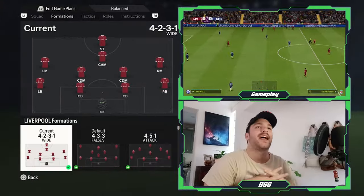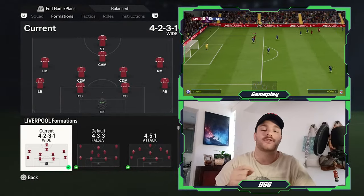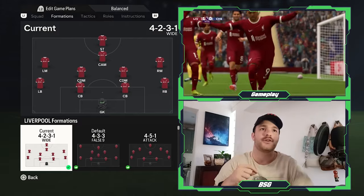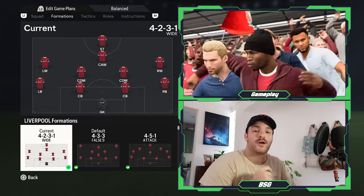Taking a look at the formation, it is going to be a 4-2-3-1 wide. I've made no changes to it whatsoever. So therefore it would be one goalkeeper, two centre-backs, two fullbacks, two DMs — of course Mascherano and Alonso — one CAM, Steven Gerrard, two wider midfielders, and then of course one striker.